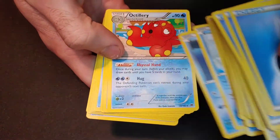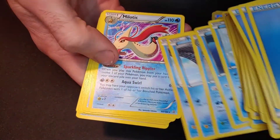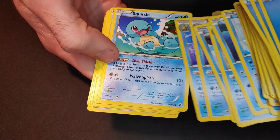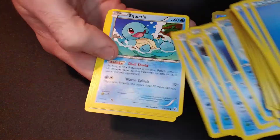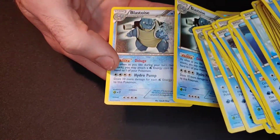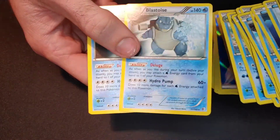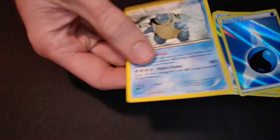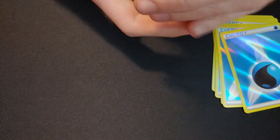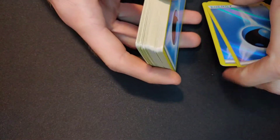Two Lapras, some Phoebe's, some Milotic. Squirtle — look at his little boy playing in the water — a Wartortle, and there's Blastoise, but they are not holos or anything like that. That was a whole water deck — I didn't get a single non-water card. Is that how they come? I've never bought just a deck before.